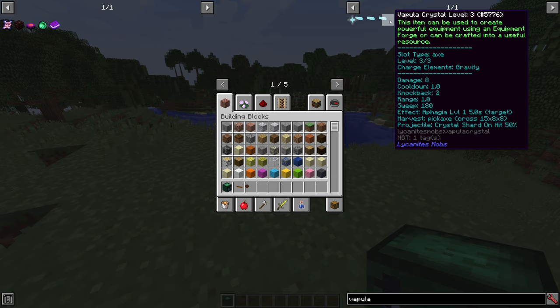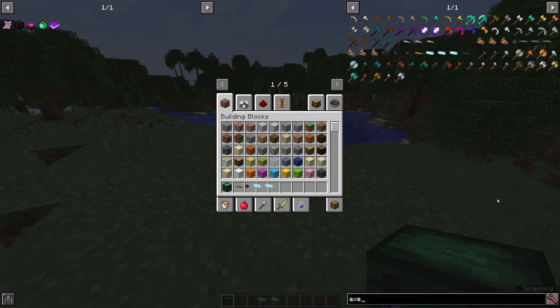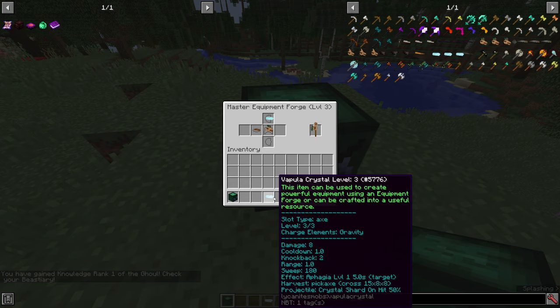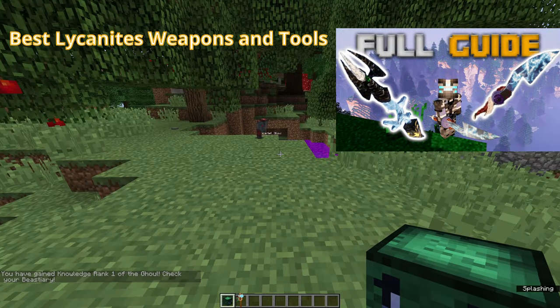A Vapular Crystal mines in a very odd shape — it's kind of a cross. It mines to your sides and to the top. You only need the final piece; all other pieces are necessary, but since we're using an axe piece for the Vapular Crystal, we're actually going to need an axe head. Which one you use will have no effect on the type of mining radius, so in this regard you do not need to care about any of the other pieces. But if you do want to know the best combinations and simply know more about Lycanite equipment and weapons, you might be interested in this video.